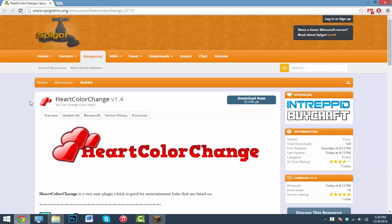What's going on guys, I'm gonna be doing a tutorial on the plugin called heart color change. You guys probably already know what this does, but basically it just lets you change the colors of the hearts that you see.